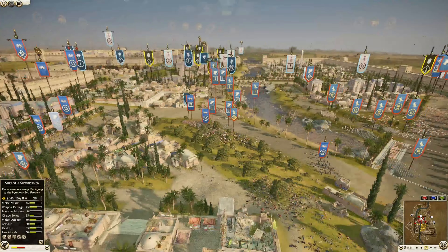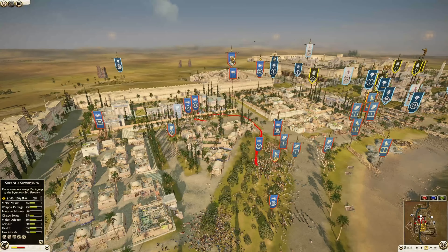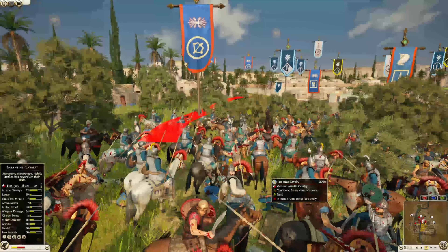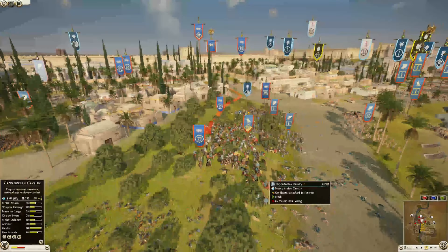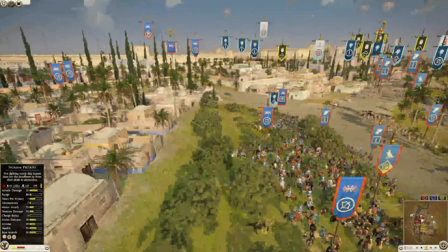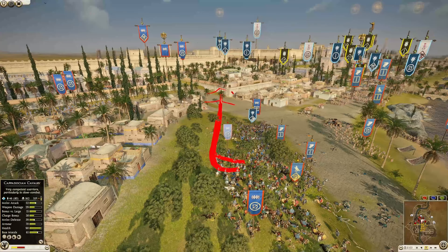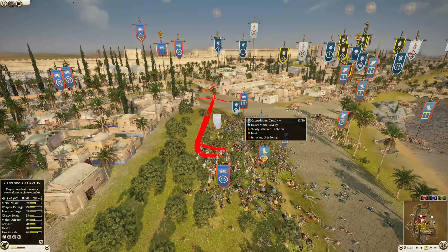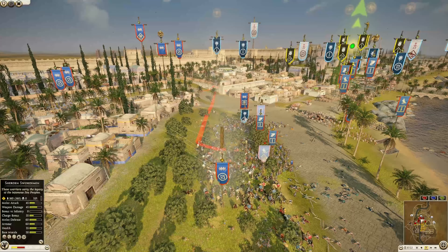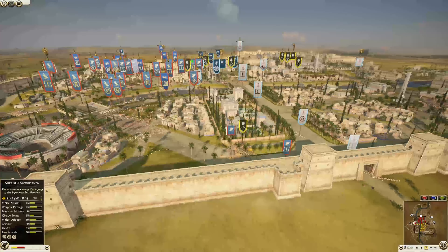Nicely done — 112 kills. There are still elite hoplites and thorax swordsmen there so they might be able to slow this unit up, but they've only lost 10 so far. He could try to come around that way to get more into these archers. It kind of looks like he could just back out of the fight a little bit. But he is now losing decisively — the Cappadocian is going to get taken out. 167 kills though — not terrible at all.